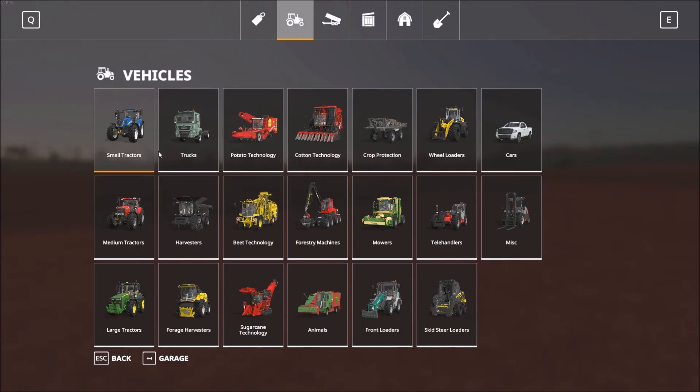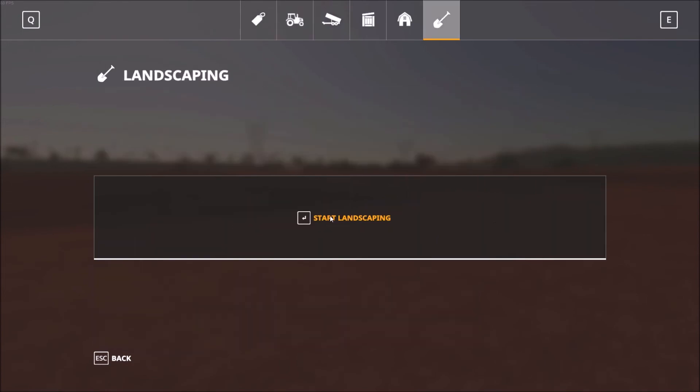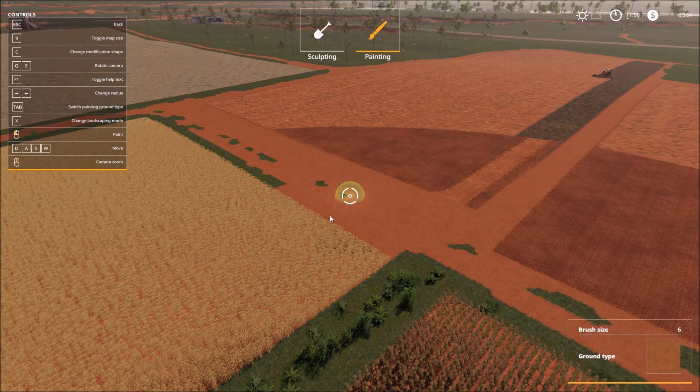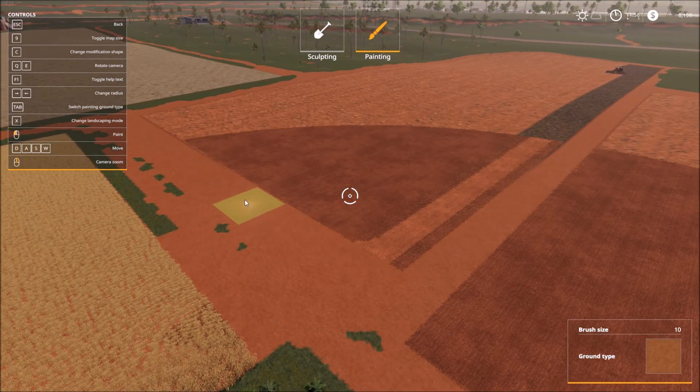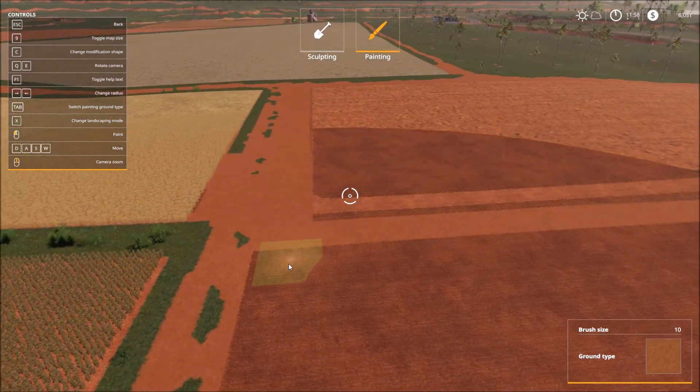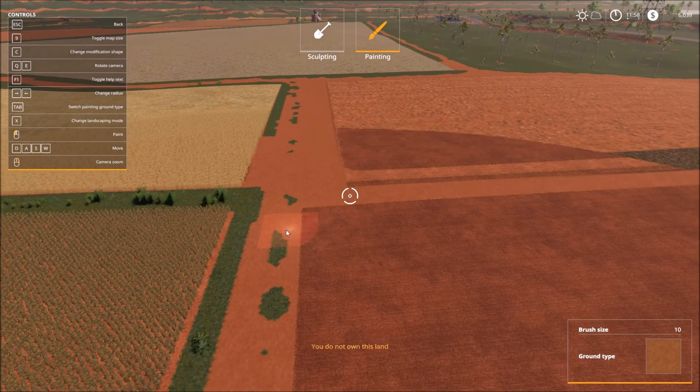To show you exactly what I did: we'll go into the landscaping, swap over to painting, and change the shape. I used a brush size of 10 and made a swipe all the way down, changing this particular terrain over to a clay-like material rather than the normal texture. You can see if we compare it over here to field two, that's basically the size we end up with as we work our way around it.